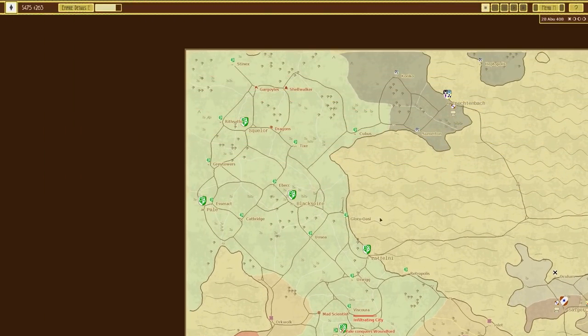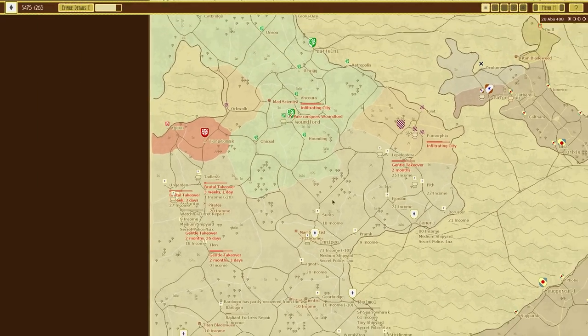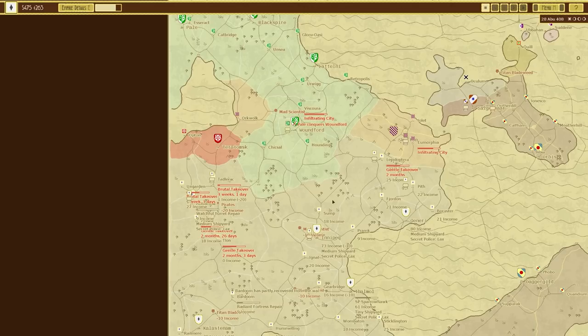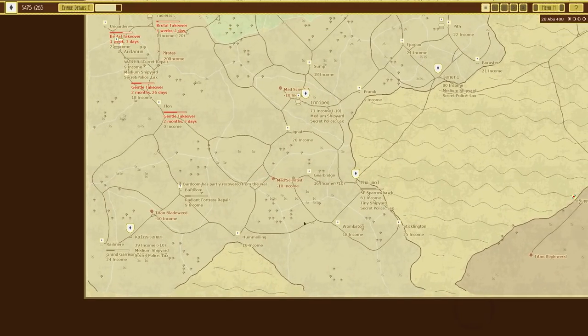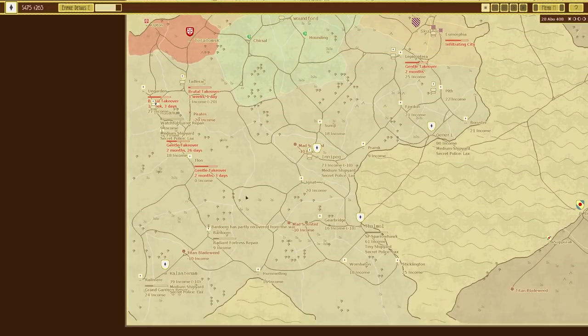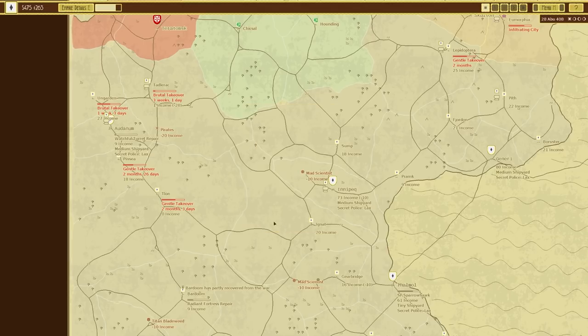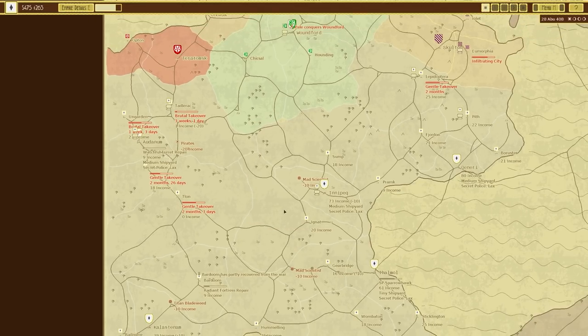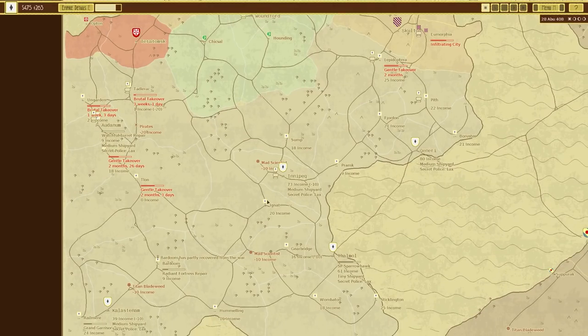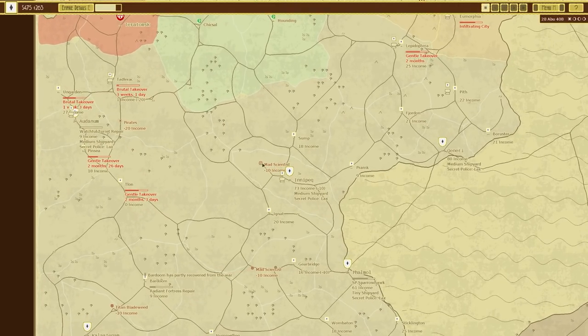We're going to leave it there for this episode of Airships. We've made a lot of progress but there haven't been any real surprises. The mad scientists are a problem because they keep raiding — always run away, but that's defeating the object. I would very much like to defeat the mad scientists, but we need long-range firepower. Actually we just need loads of ships.